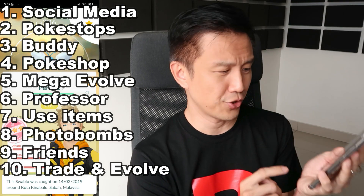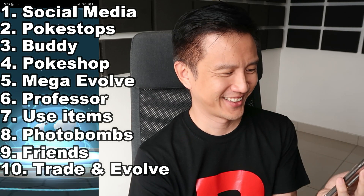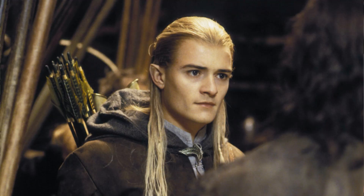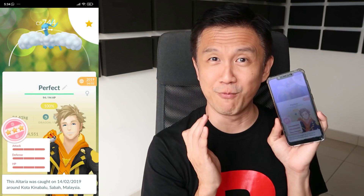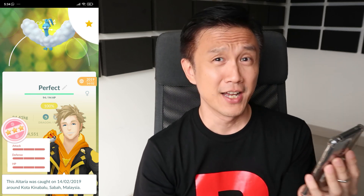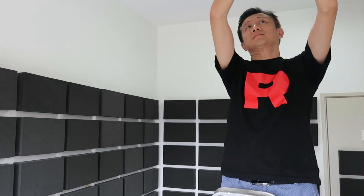I have a hundo Swablu which I'm going to evolve right now. By the way, Katy Perry released a new song called Electric which features Pikachu as her buddy, replacing her previous buddy called Orlando Bloom. Before he evolved into Orlando Bloom, he was an elf — and thanks to a stone like this, a diamond, that evolved him into what he is today. I am ready to Mega Evolve this lady into a Mega Altaria. I evolved too, thanks to a stone like this. I have a special move called cleaning, which takes me a whole day to charge.